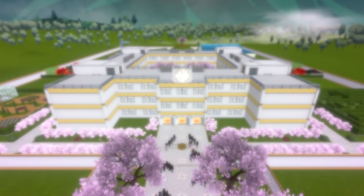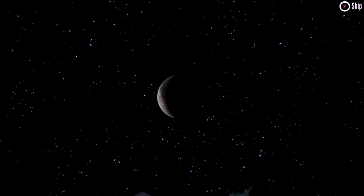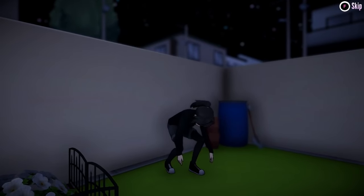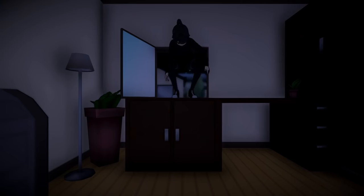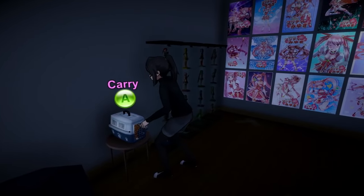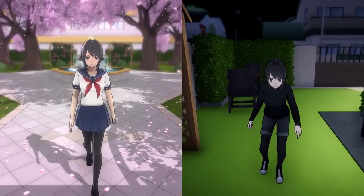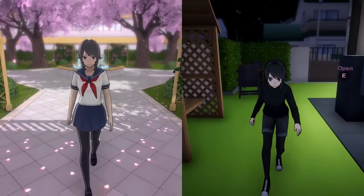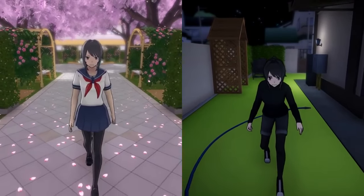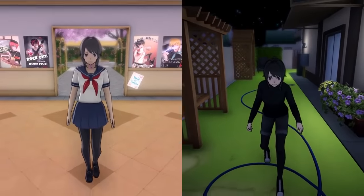The majority of Yandere Simulator's gameplay happens in a single location: the school. But there is one elimination method that takes place in a completely different environment. It's a stealth mission that involves sneaking into a house, avoiding the inhabitants, and retrieving something that has been stolen. It's a drastic departure from the rest of the game, so you might be wondering why it exists, and what made me decide to include it. You also might be wondering if the final game will have any other stealth missions that take place outside the school.